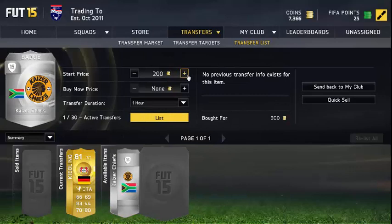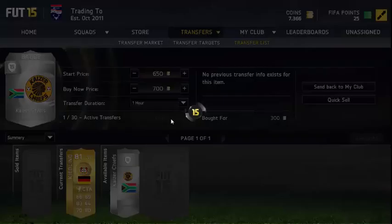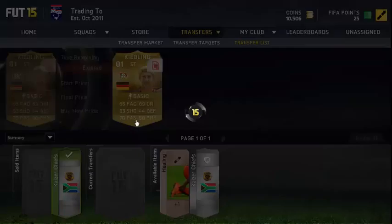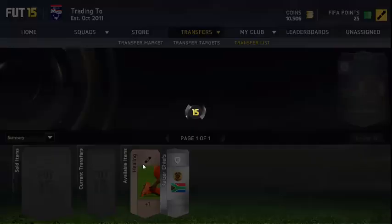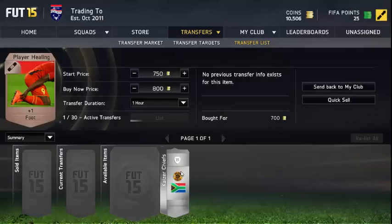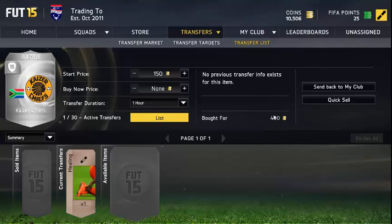This Kiesling we bought for 1,300 coins in a catalyst, listing up for 1,700 — not making too much on him. This Kaiser Chiefs badge we bought for 300, listing up for 700. After Kiesling and the first Kaiser Chiefs badge sold, we have this Niahling which we picked up for 700, listing up for 800, and the second Kaiser Chiefs badge for 400, listing up for 700 as usual.